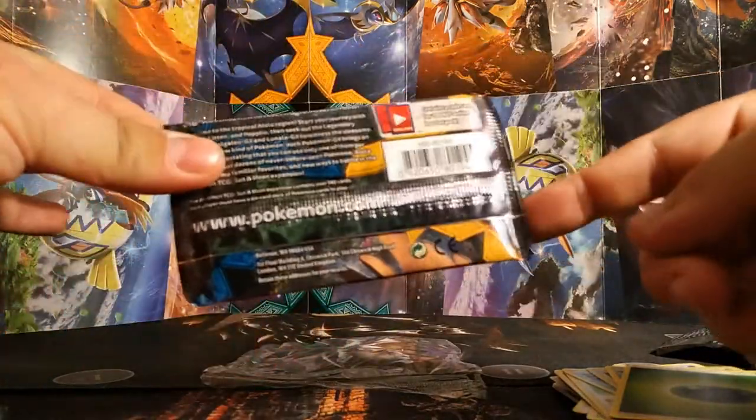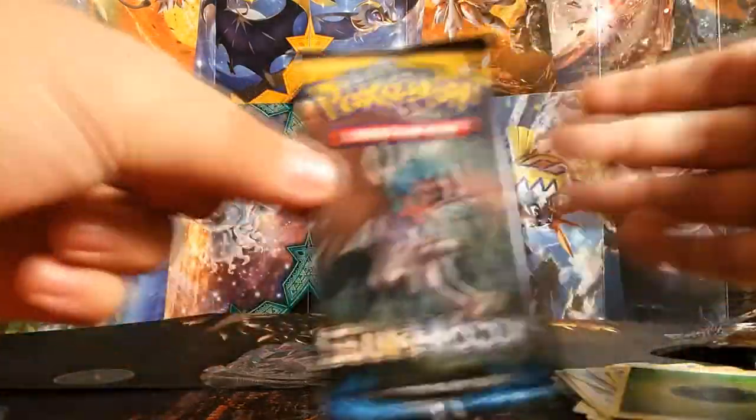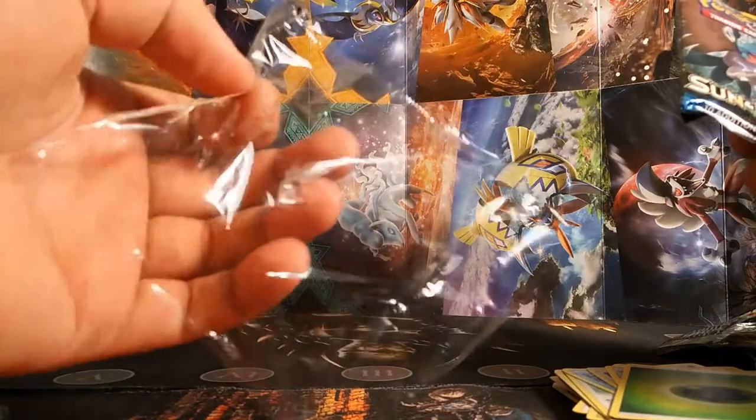This second Sun and Moon pack is normal — no shrink wrap or anything weird going on with it.